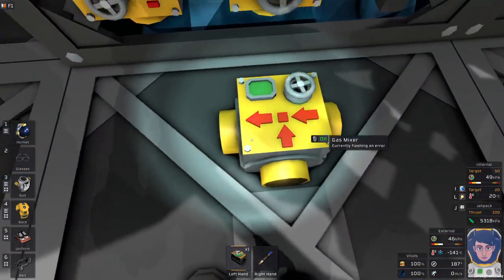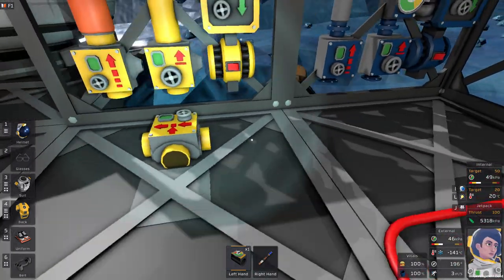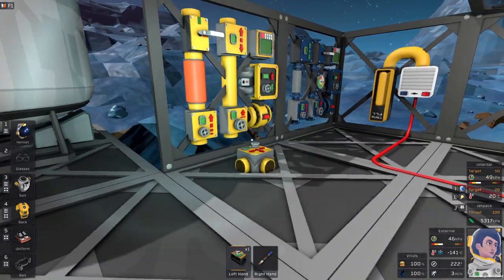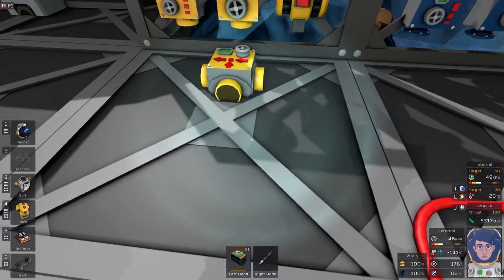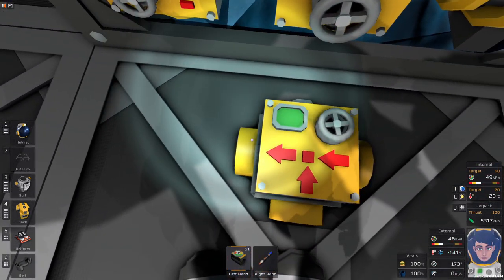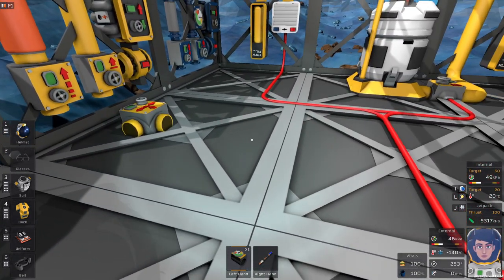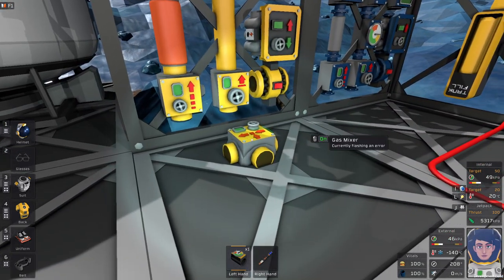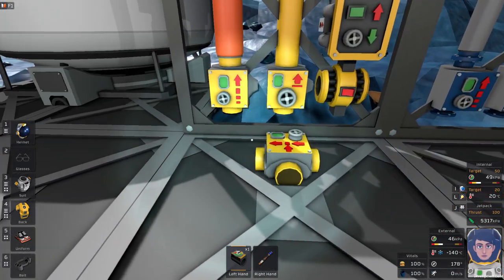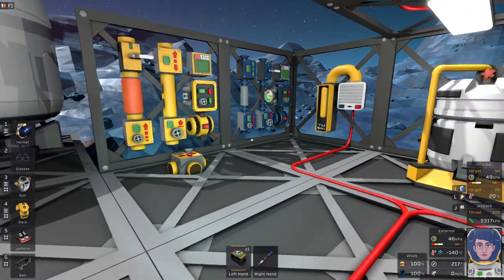Something unique to the gas side of things is the gas mixer. What this will do is take two different gases and combine them into something else. So take volatiles or hydrogen and some oxygen and run them into the input sides — it will output fuel on the opposite side. It's a way of mixing your gases to make combination gases like standard air, fuel, nitrous oxide, things like that.